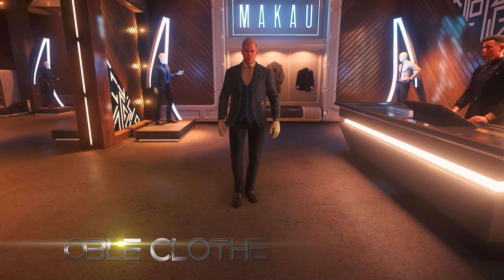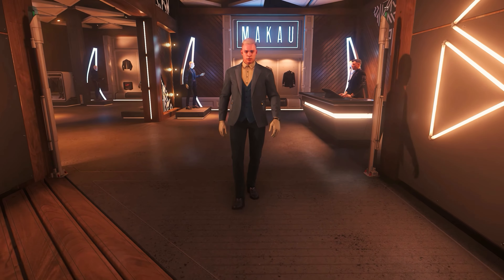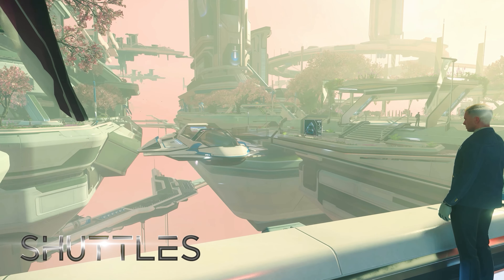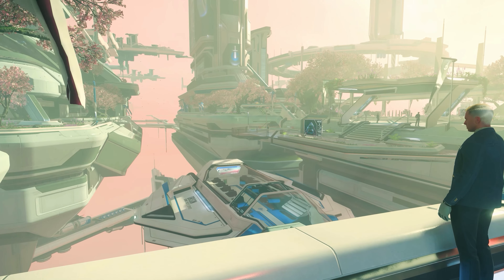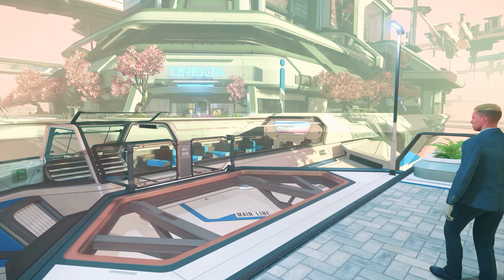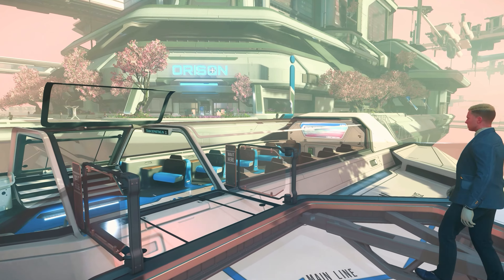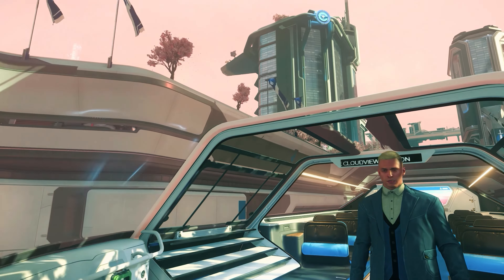We don't forget the little things either, like new stores, clothes, souvenirs and a lot of details which are also new in the game. This also includes the flying panorama shuttles, which replace the familiar trains from the other landing zones. The transfers, which feel much shorter, are a visual highlight, at least at first.